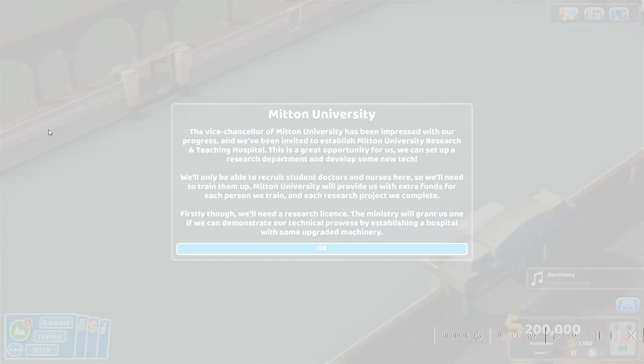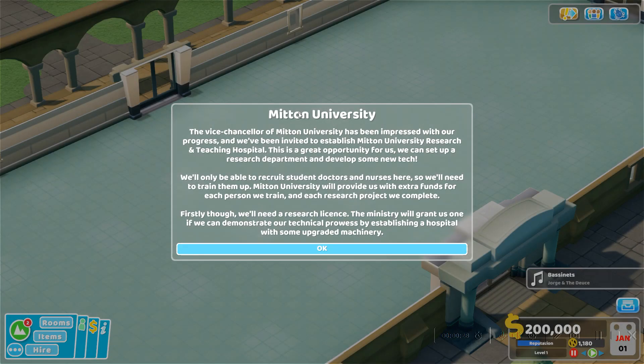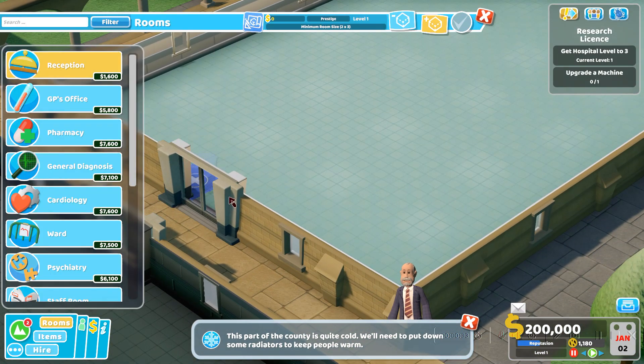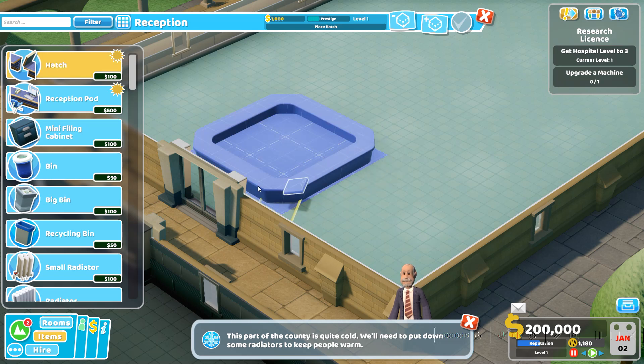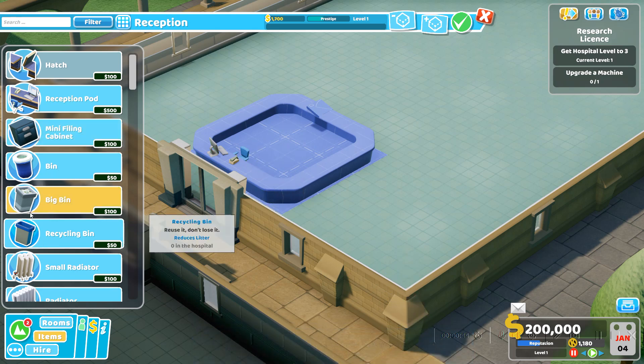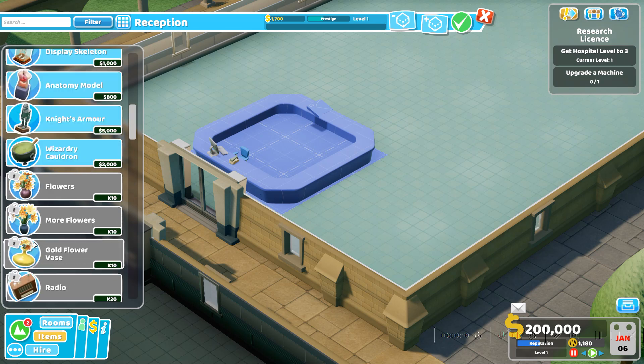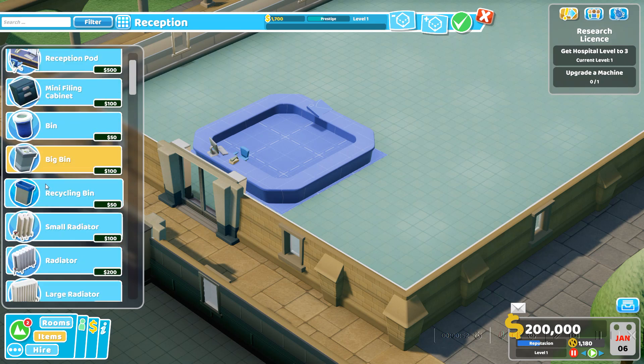Getting 3 stars in that hospital will take at least an hour, maybe two. We need our reception desk, as always — a reception pod, a mini filing cabinet, and a recycling bin. Oh, I get it, this is from the DLC — the green energy DLC — and it is cheaper, so might as well use it.